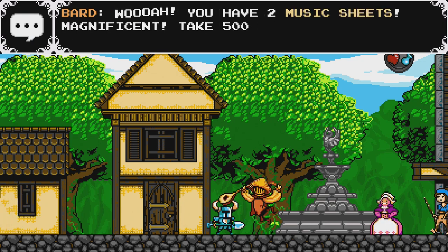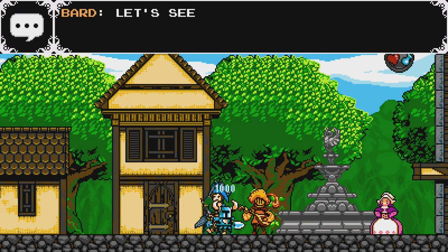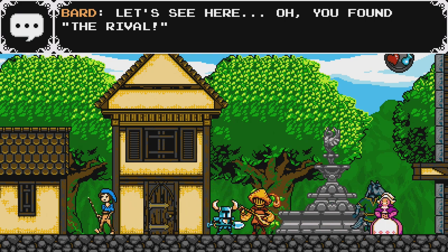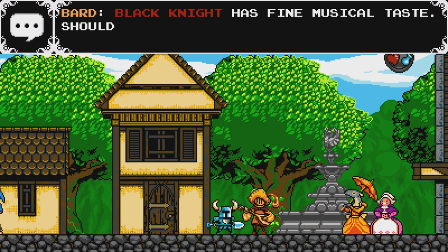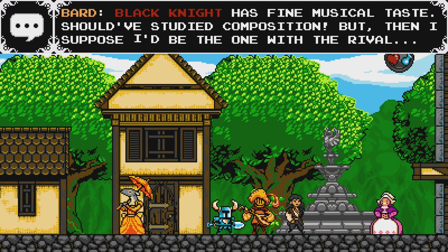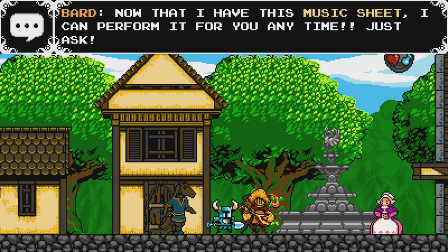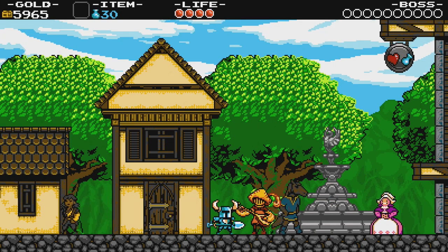Whoa, you have two music sheets! Magnificent! Take 500 gold for each. Yes, wonderful. Oh, you found the rival! Black Knight has fine musical taste — should have studied composition, but then I suppose I'd be the one with the rival. Now that I have this music sheet, I can perform it for you anytime. Our jukebox.